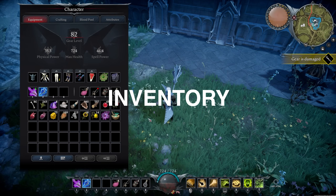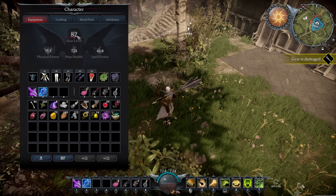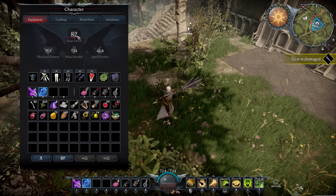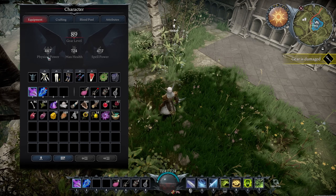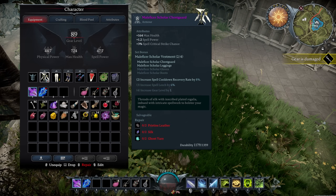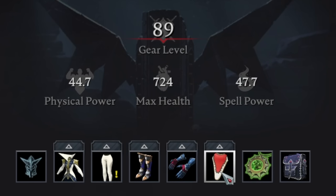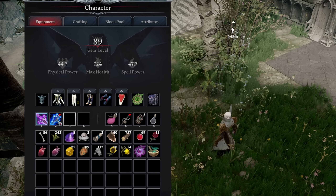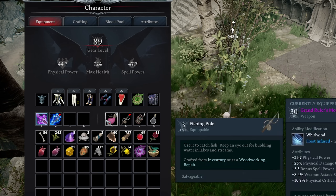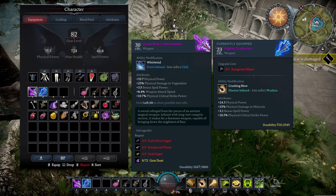Let's go over our inventory. First you've got your gear on the top row. Getting your gear level higher makes your character infinitely stronger — even upgrading one piece helps a lot. The gear level adds up the value of each item: your armor pieces, your necklace or ring (you can wear one or the other, not both), and your equipped weapon. Right now I have 89 gear level; if I switch to my mace, I have 82 — you only get credit for the weapon that's currently equipped.